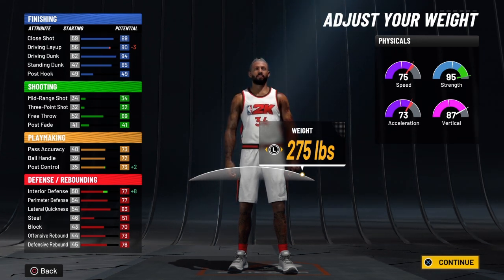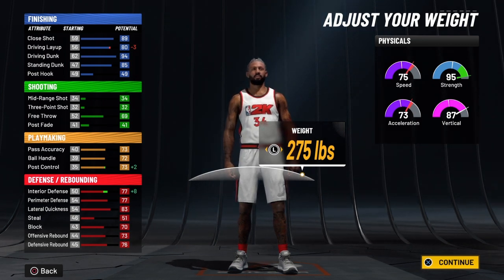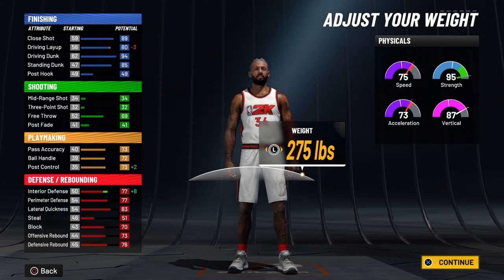Whenever your player decides to take over at 99 overall, you're going to get +10 to your physicals, +10 to finishing, +5 to shooting, +10 to ball handle, +5 to pass accuracy, +5 to post control, and +5 to defense and rebounding as well.